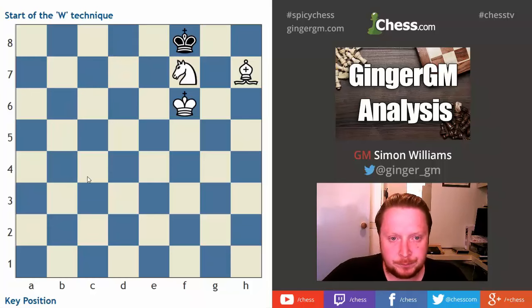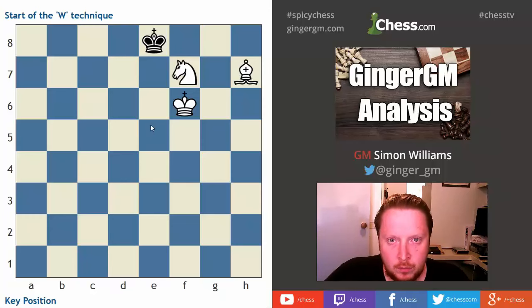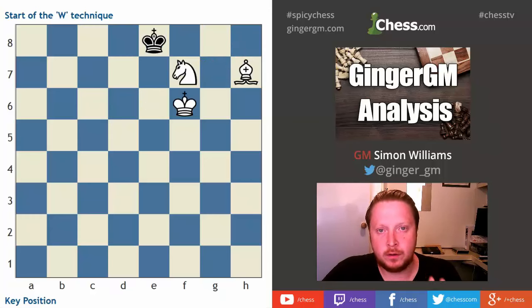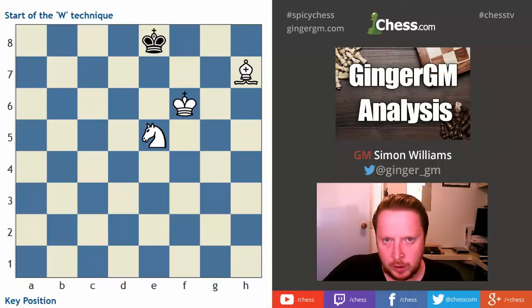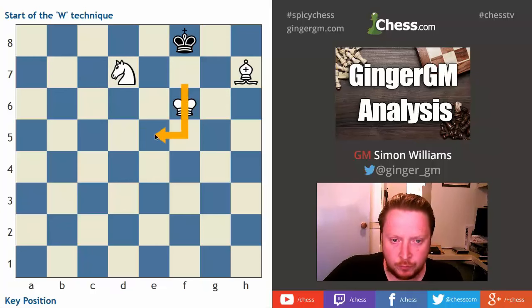Let's take this position with black to move. The black king tries to run back into the center of the board — what do we do? We start the W technique to stop the king escaping. If we moved our king to e6, the opponent's king would simply go back to f8 and threaten to come into the corner again — that doesn't help. So we use the W technique: our knight goes to e5, stopping the opponent's king from escaping to that square. If the king now goes to f8, the W technique comes into action.